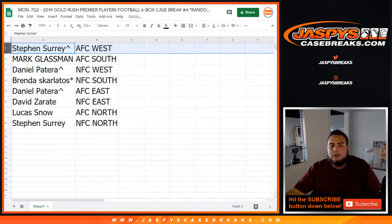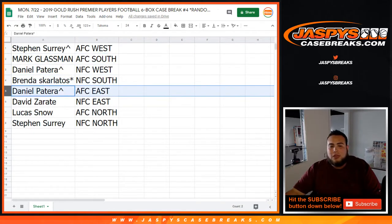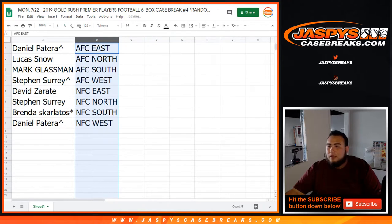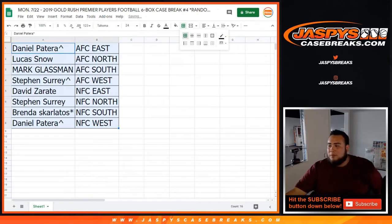Alright, so: Steven, you got AFC West. Mark Glassman Boombox, you got AFC South. Daniel, you got NFC West. Brenda, you have NFC South. Last by Mojo down with the AFC East. David Z with the NFC East. Lucas, you got AFC North. SKS Steven, you got NFC North. I'll put these alphabetically on this side — and if you guys want to make any trades, I'll give you a quick minute.